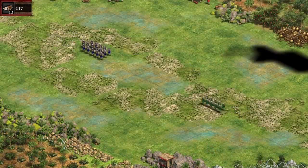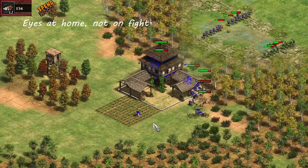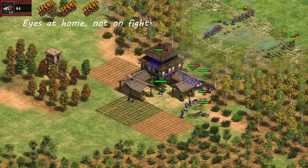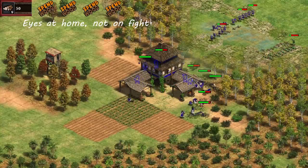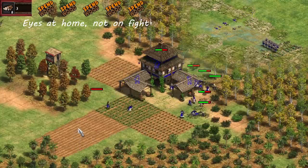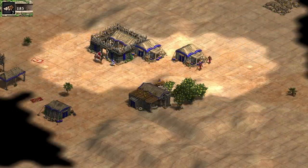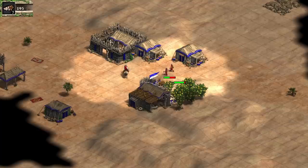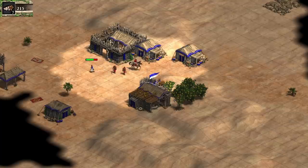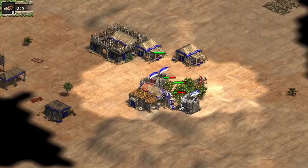One more tip before getting into the different types of attacks: you don't have to watch every fight. Actually, you probably shouldn't be watching most fights, at least for the entire duration. Many times you should only take a fight you're sure to win; otherwise falling back and making more army is better. If you're sure to win a fight, send your units in and then focus on spending your resources. You should still jump back to your army occasionally, but unit control is not as big a priority compared to macro usually.